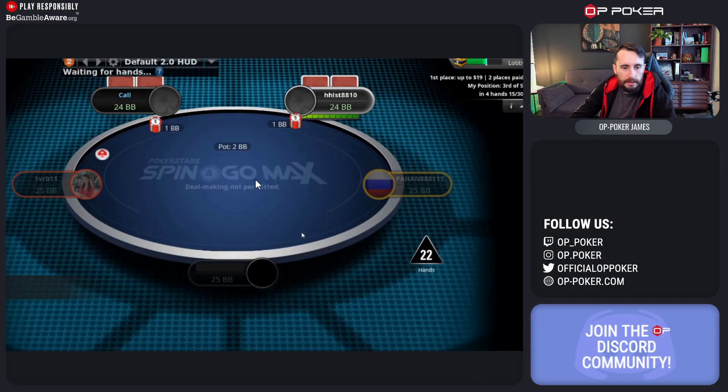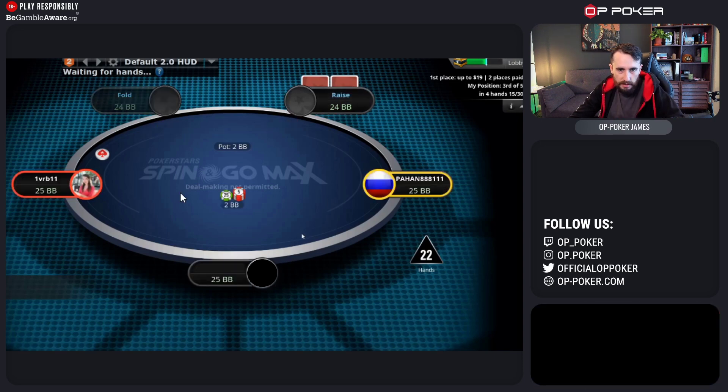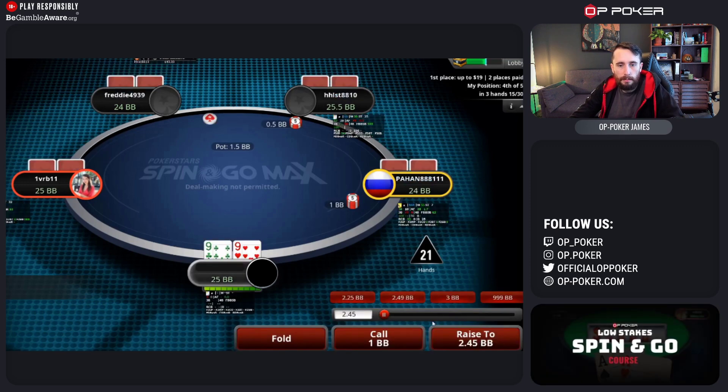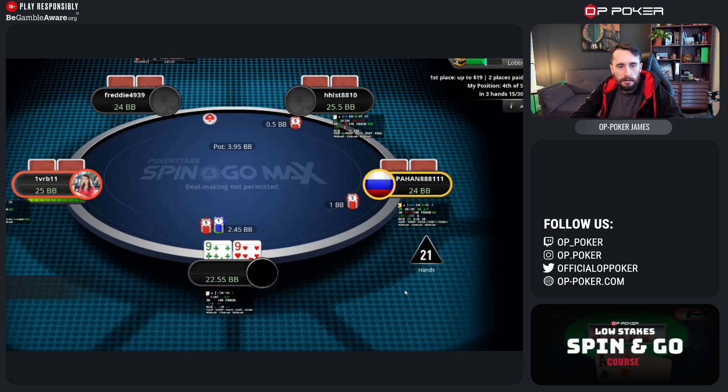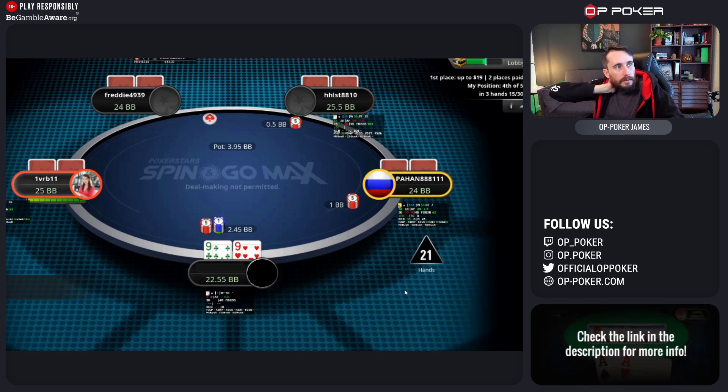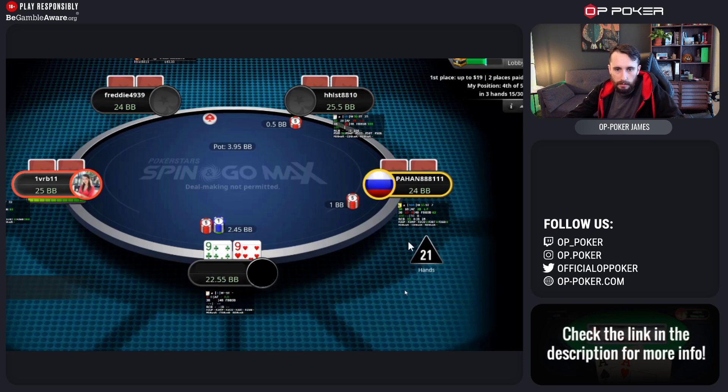We've got a five-handed spinning go max with some labels on our opponents. Spinning go max has a smaller player pool than regular spins, so we'll be facing similar opponents more often. I can't read the HUD stats — they're too small — so I won't be able to say too much about those spots.